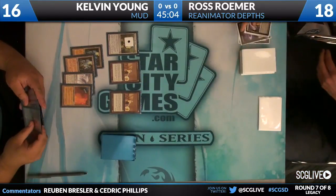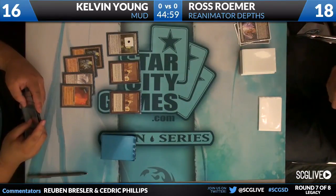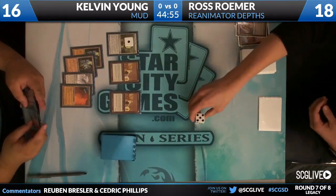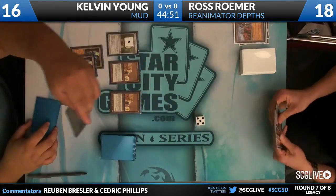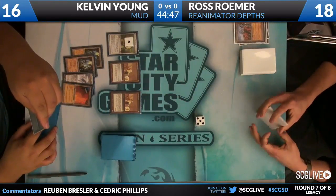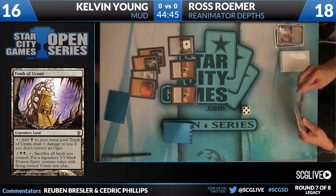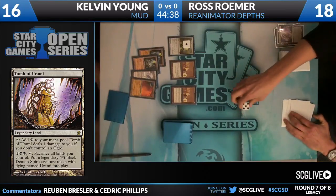I've tested this matchup a lot. This can change the game — still anyone's game though. Certainly it's a 5/5 Urami token. We're going to bring up the Tomb of Urami for you guys just one more time, because it's a card you don't see very often. It's a Champions of Kamigawa block card. Sacrifice all your lands, but put a 5/5 Black Demon Spirit token with flying into play — which is important right now.